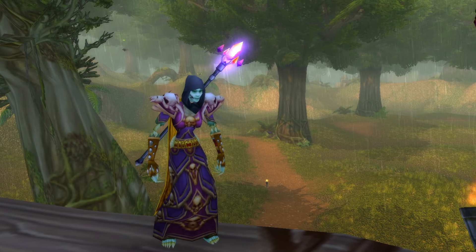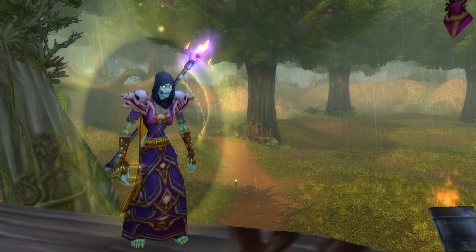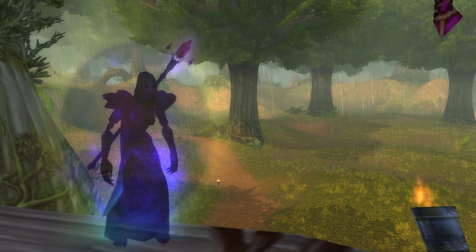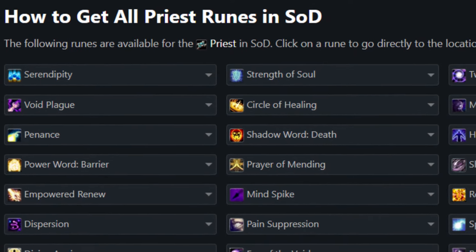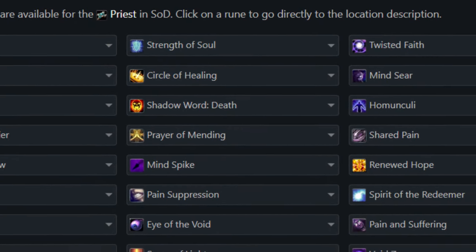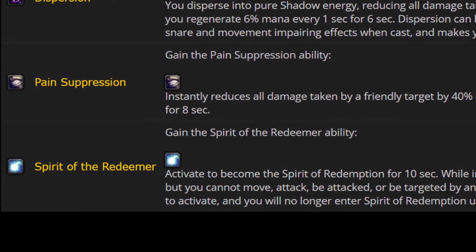Priest has been one of the major standouts in Season of Discovery for its healing power in both PvE and PvP. Shadow has also been a dominant force but just lacked any real eye-watering DPS in raids, outside of the first one or two weeks in Phase 2. Looking at the runes for Priest, they are all actually not too bad and in most cases could potentially see some play. But if I were to choose two runes for the Priest to be looked at, Spirit of the Redeemer would be one of them.